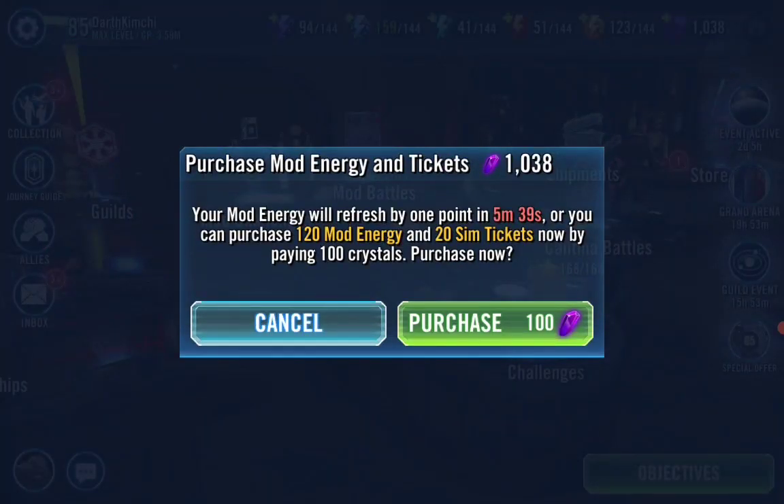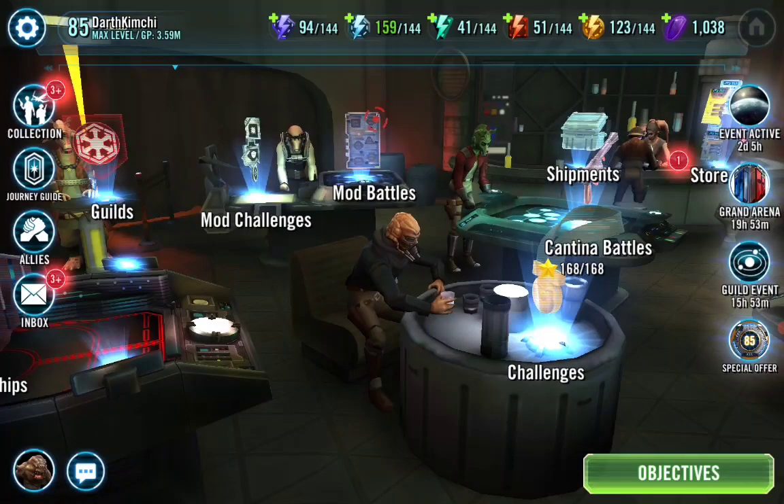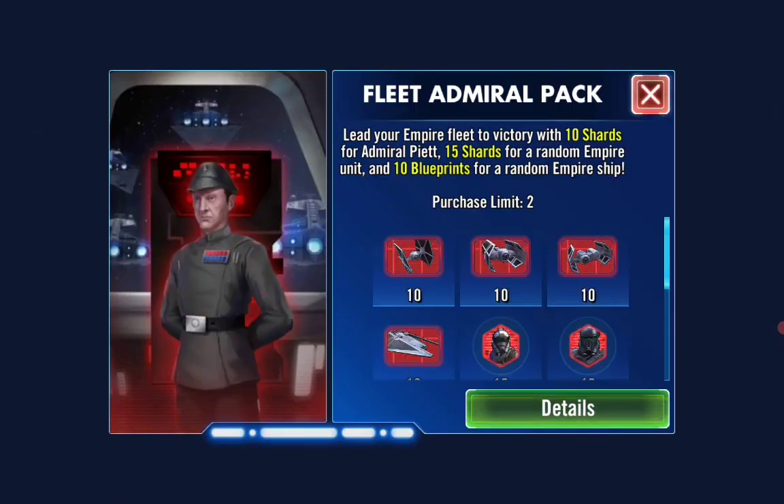I highly recommend that you spend the 50 crystals and refresh all three times until you get to 100 — I don't do that, just come back the next day. I've already done this and I've got to sell some because our mod inventory cap has been reached. This will happen a lot and you will have to sell mods with speed — I do it all the time.